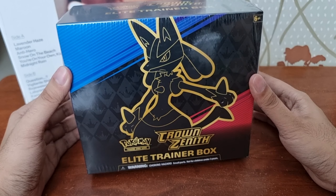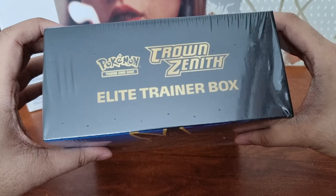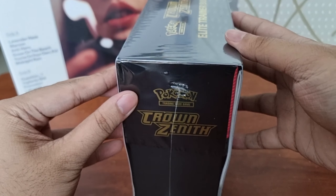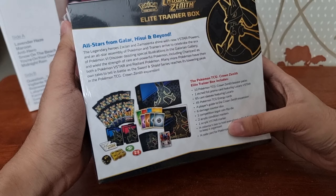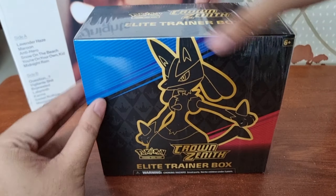This will be the last set from the Sword and Shield era. As you can see, we have the Crown Zenith Elite Trainer Box. In the front we have the Lucario artwork, here's the top, here's the side, and here's the back — 'All Stars from Galar: History and Beyond.' Here are the list of all the inclusions. Very exciting, so let's open it!